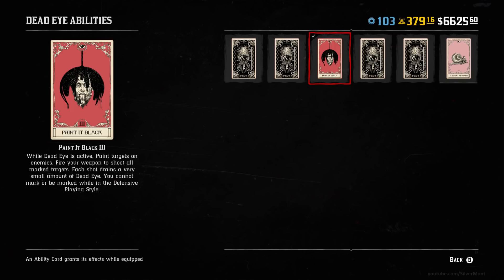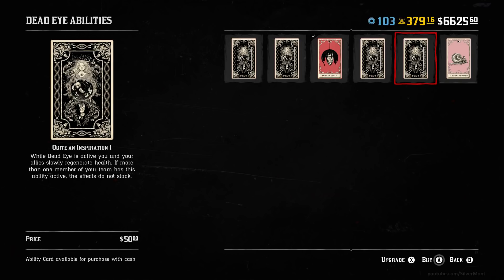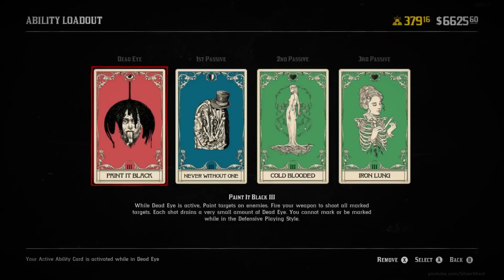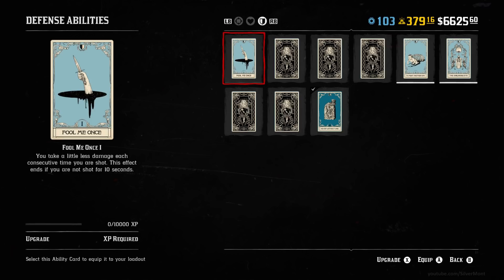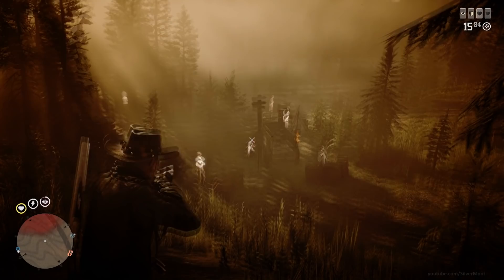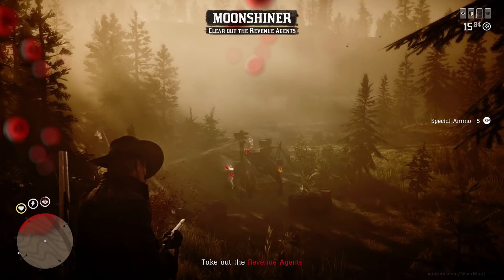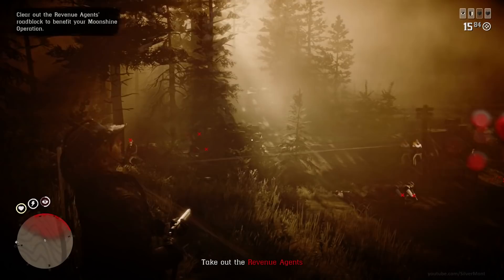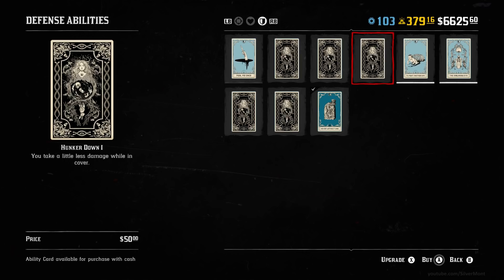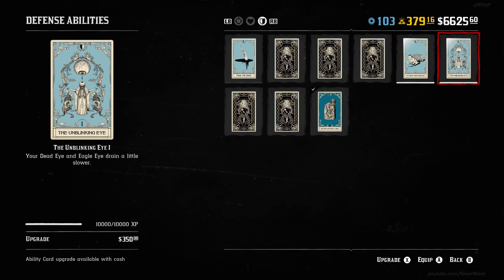You'll have one ability slot dedicated to your deadeye and then three more for passive abilities. For deadeye cards, we have Paint it Black — my favourite. It allows you to paint targets on enemies and release deadeye to shoot them all at once. You just move the crosshair over an enemy, it paints a target, you release and instantly fire, getting that amazing headshot. I would suggest getting this right away — I think they give you one ability card free at the start and I would generally say pick this one. Slow and Steady is a really good PvP card: you can't be one-hit with a headshot whilst your deadeye is active, you take less damage, but you can't sprint.